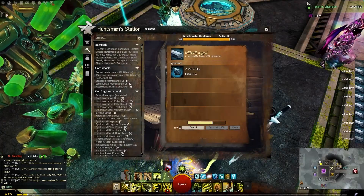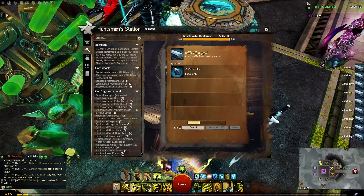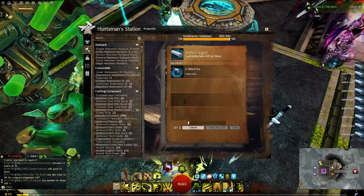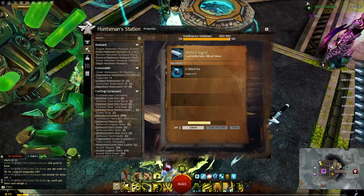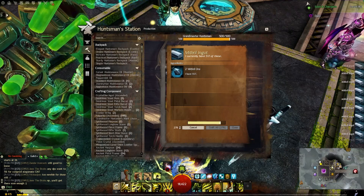Crafting can be a very consistent gold maker for players with just about any amount of starting gold. In this video, we'll go over why different approaches for crafting for profit can be effective for different reasons, as well as some of the resources you can use to look up different crafting recipes and their profitabilities.